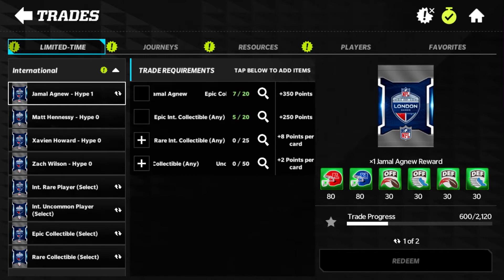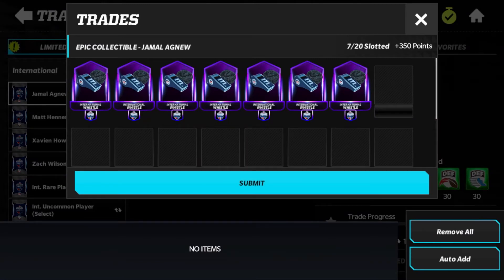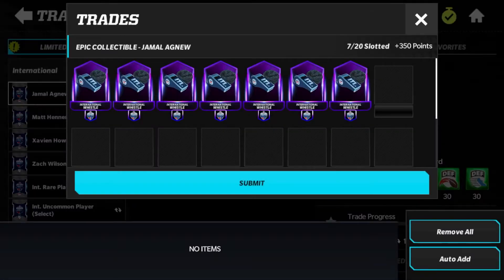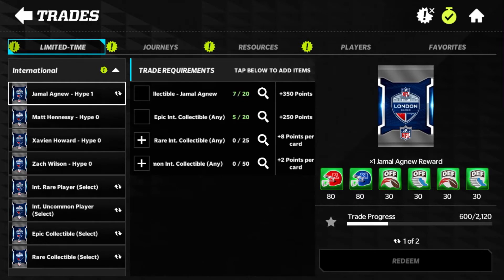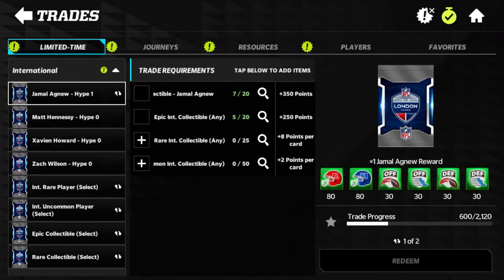You need 2,120 points worth of collectibles to complete the trade and get a master. Get all your epic collectibles — 20 specific ones at 50 points each equals 1,000 points, and then 20 more any-type epics for another 1,000, so 40 epic collectibles total gives you 2,000 out of 2,120. The remaining 120 points can come from rare or uncommon collectibles — so basically 40 epic collectibles and 15 rare collectibles will complete the trade.